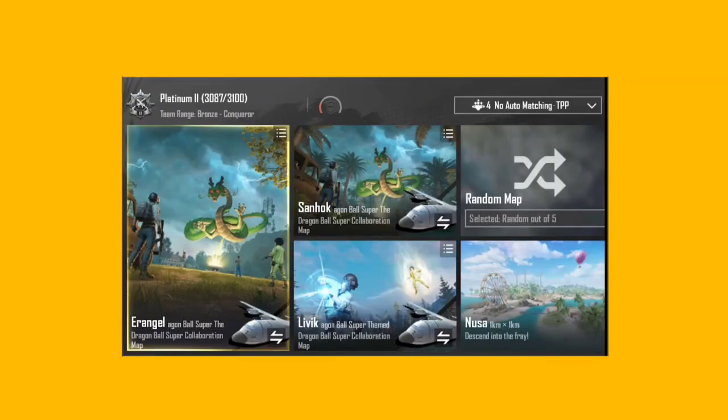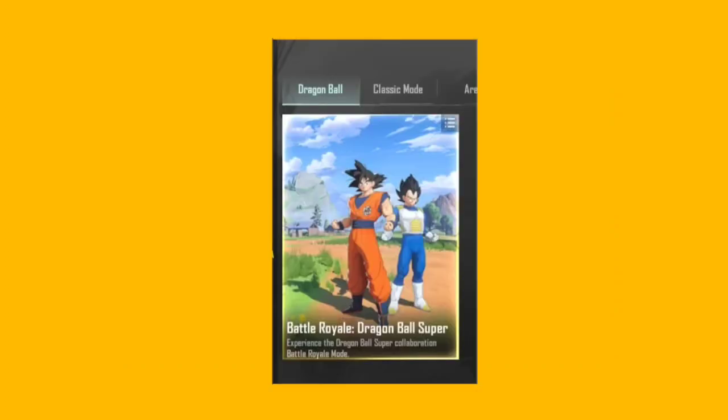First of all, we have a lot of modes here. You can see images and video clips in this video, because this is a global version. I will check the video clips — there are a lot of modes here. There is a game called Dragon Ball Surprise, and it has a lot of modes that we will check out.